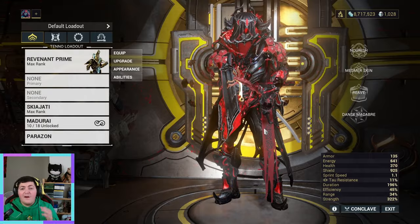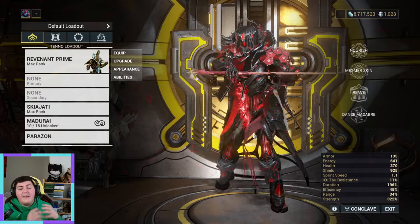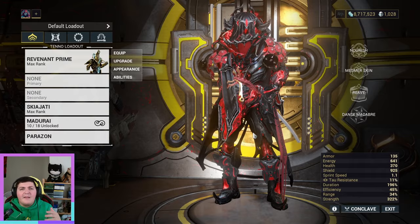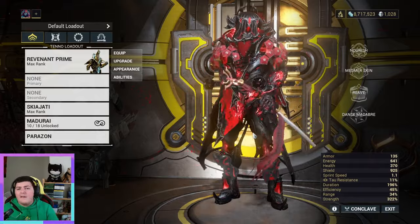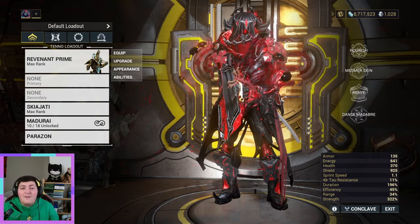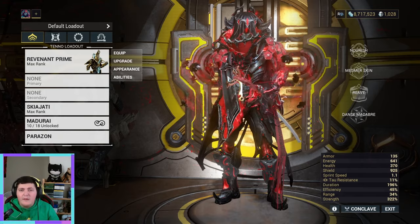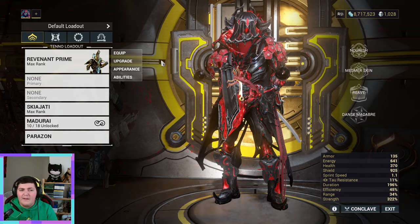Now I'm going to show you how — I have got you. This is my build to turn you from a terrible Revenant player, like I was not too long ago, into a Revenant main that higher mastery ranked players are going to look at you and be impressed by. They're not going to have to carry you, not going to have to pick you up. You're not going to need help on Steel Path, you're not going to need help on any of the Star Chart, and you're very rarely ever going to die.